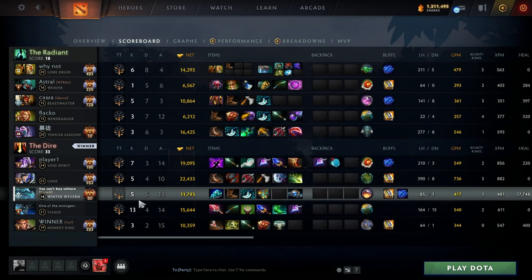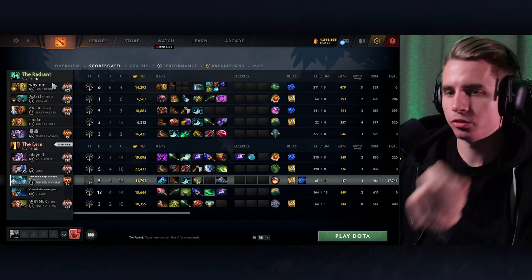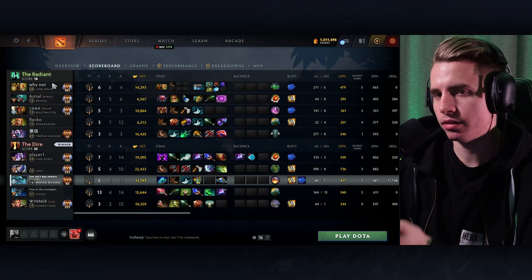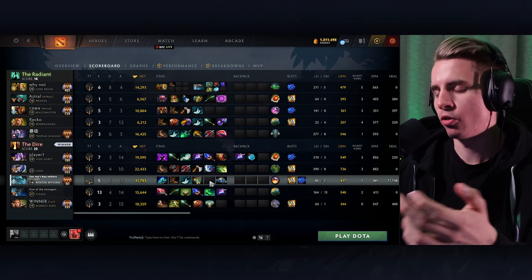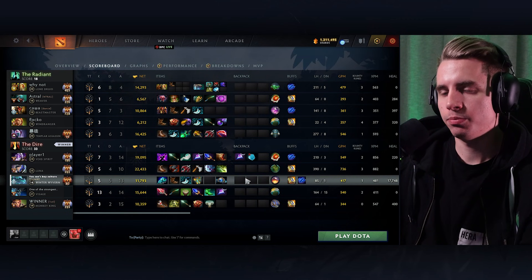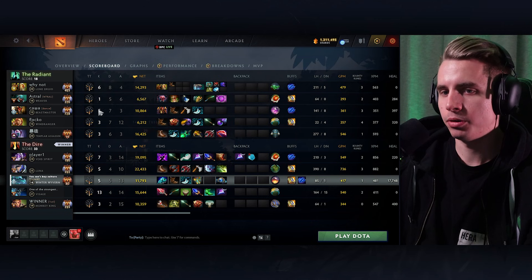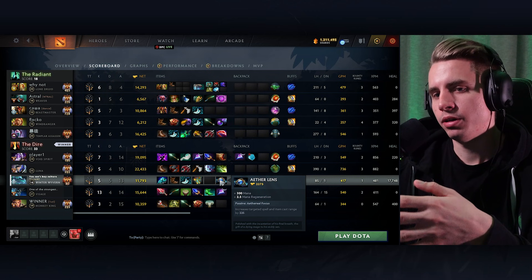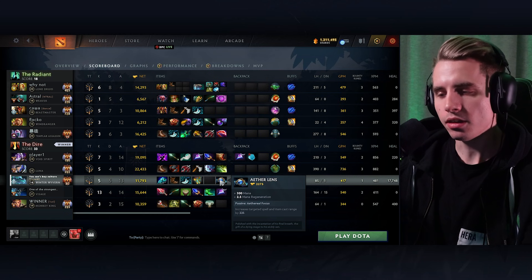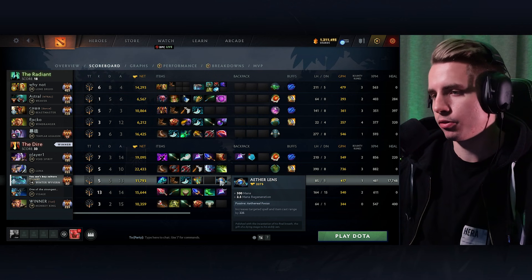As an example, I'm playing Winter Wyvern against Beastmaster, Weaver, Lone Druid, and TA — a lineup with no real punish for me. They don't have a Storm Spirit, Spectre, or Night Stalker to easily access the backline, which means I don't need to buy anything hyper defensive like Glimmer or Aeon Disk. All I need is to cast my spells well, so I go for Blink and Aetherlens. A well-timed Golden Brace or ulti changes the fight more than sitting close to my core and risking dying.